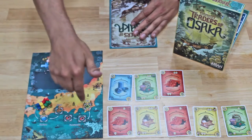The goal of the game is to be the person who sold the most goods at the market — who's trading the most goods across these seaways here. You're going from Osaka through the sea here to Edo.